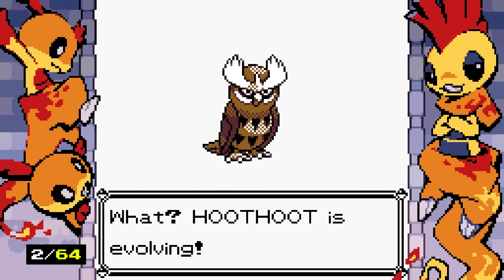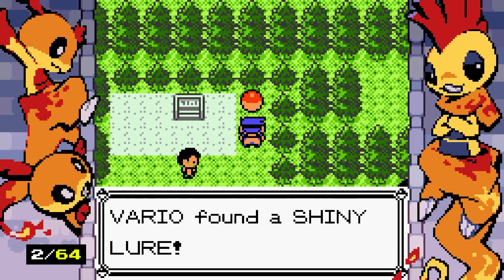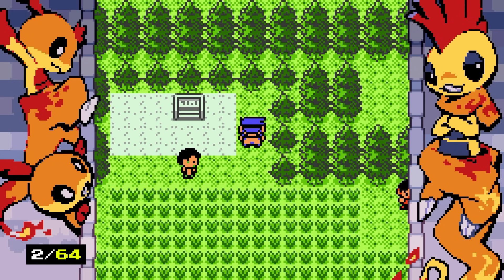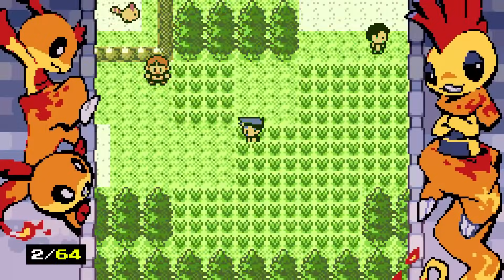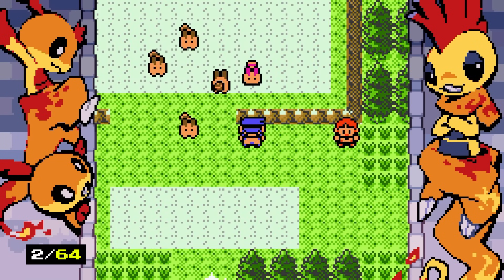Cool guy obtained, not-so-cool guy obtained, absolute baby obtained. Another shiny lure — they're just handing these out like candy. I should probably wait until I get the shiny charm to use these; I don't know if they're limited.